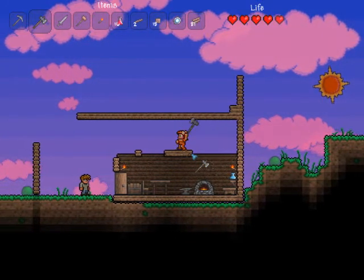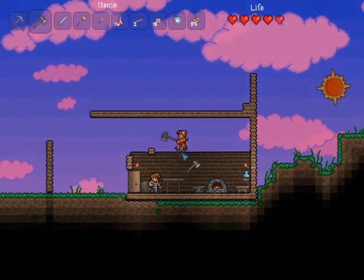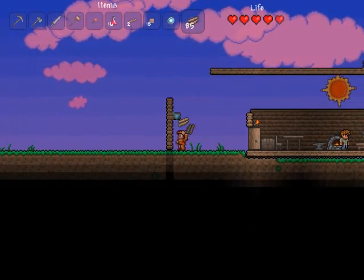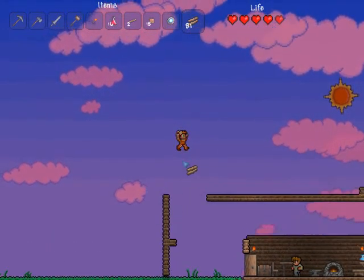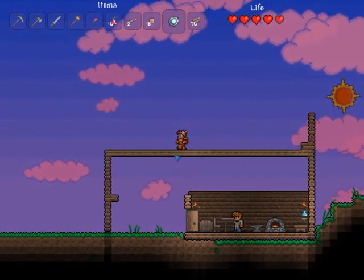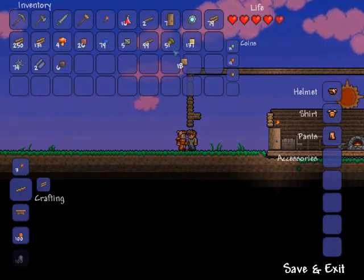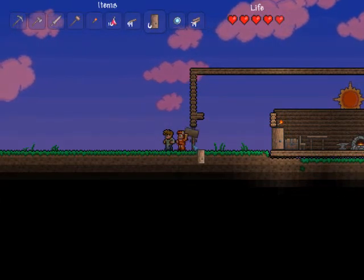Then there's a nurse who moves in once you have more than 100 health. You have to find a certain item to improve your health — it's a crystal heart. It's buried underground and pretty rare, except in certain areas they seem more common. For instance, in the dungeon of the world, I seem to see a lot of them.